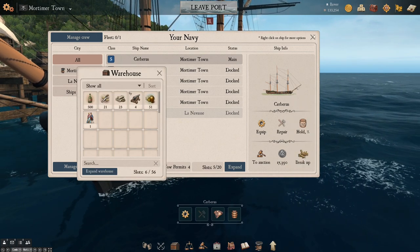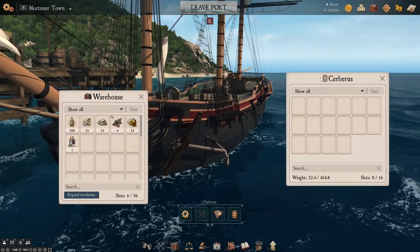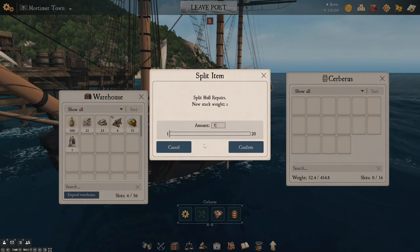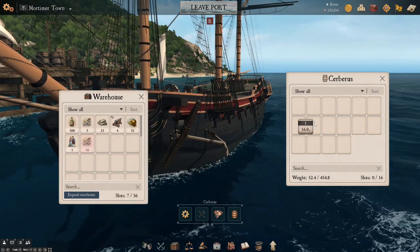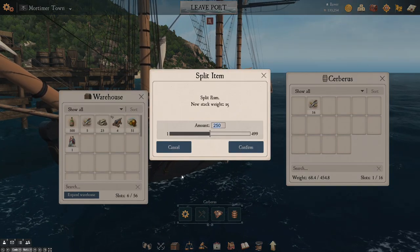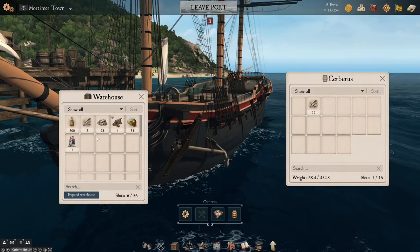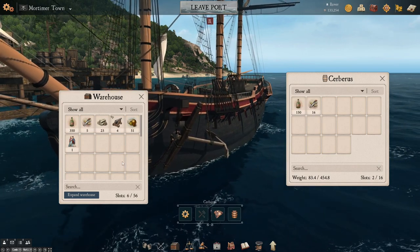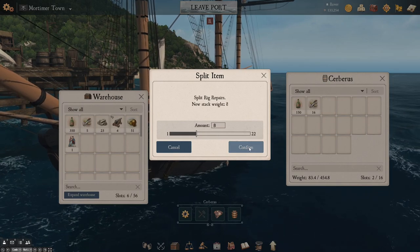So we can close this down, open up our warehouse and our Cerberus hull, and get for the hull — we can split 16 hull repairs. Make sure you stick them in your Cerberus. We could probably get away with 100 rum, to be honest. Let's just take 150 to make sure. Rum is cheap these days, so we can take it. 150 rum and eight rig repairs.